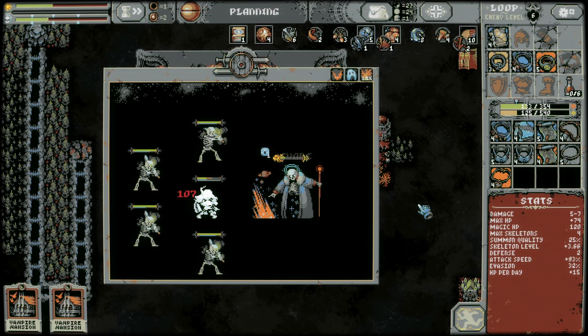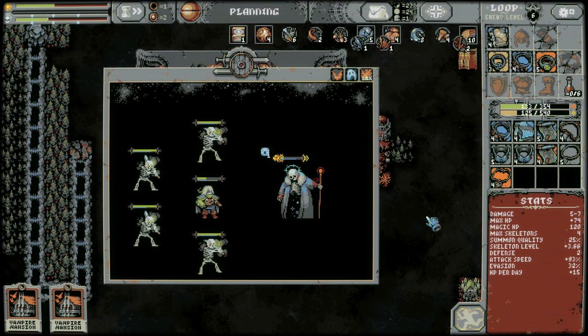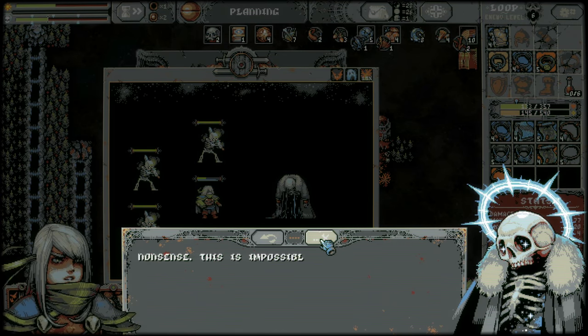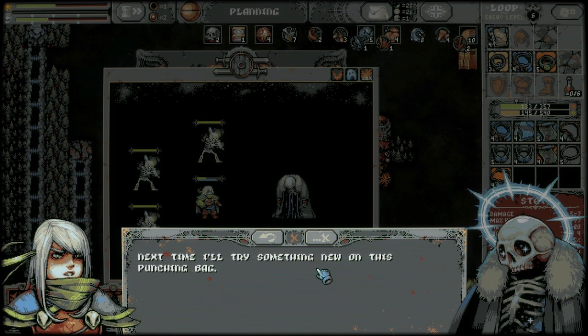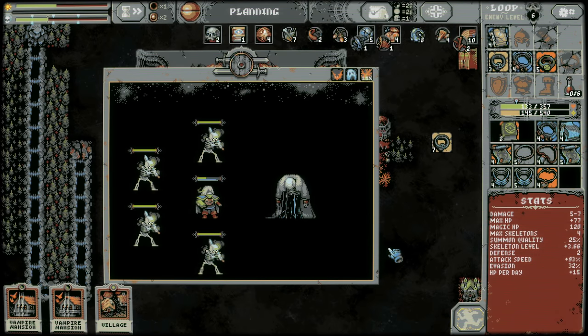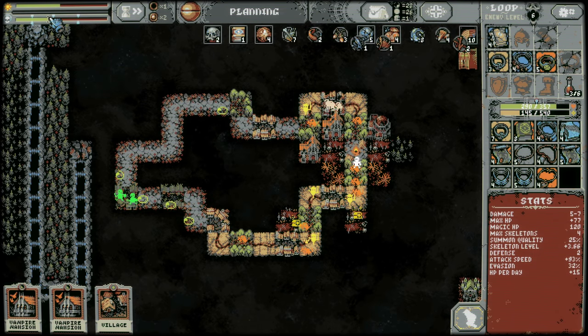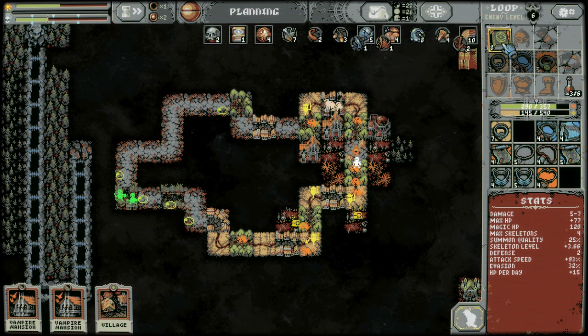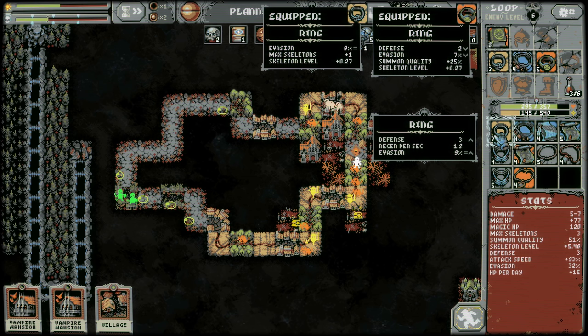Yeah, it would have been nice if we brought in a bigger version, but we still got him! It's impossible for so many reasons. Now what's crazy is we're so close to summoning the next boss. I think I've got to take this grimoire — lose a skeleton, that's fine. This gives us some decent evasion, regen, and defense, but regen and defense I don't think add a lot of value here.